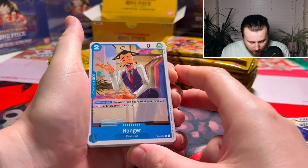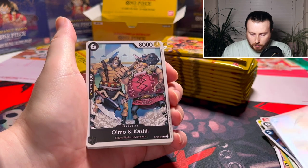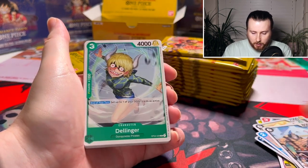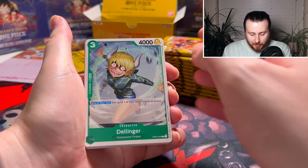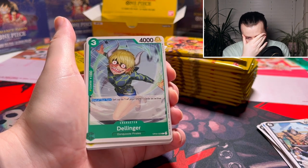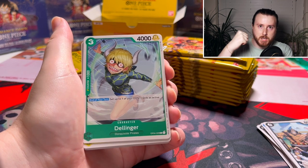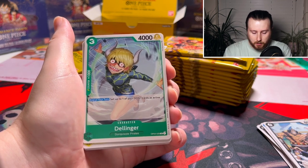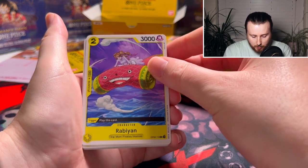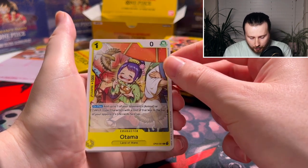Hanger — I don't remember this guy. 'You may trash one card from your hand, rest this character, draw one card.' These guys are from CP9 — Ennis Lobby, yes! Mental game. Dellinger — this crazy dude with heels. There are some yellow cards here that are actually pretty good.